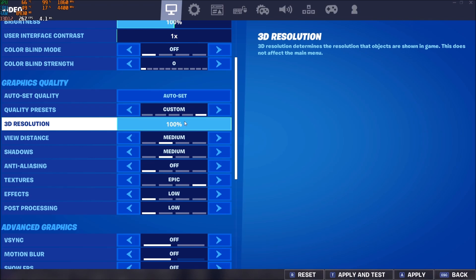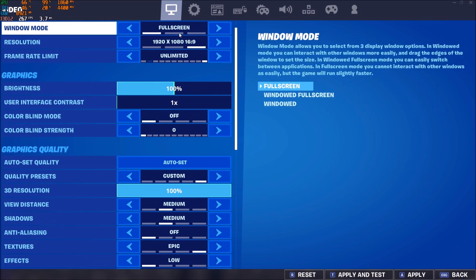For 3D resolution, just go with 100%. Don't touch this — your image quality will decrease a lot if you go lower than that. We'll talk later about DLSS, which will reduce this, but it uses AI for super sampling. Don't touch it; if you need more FPS just lower your resolution.